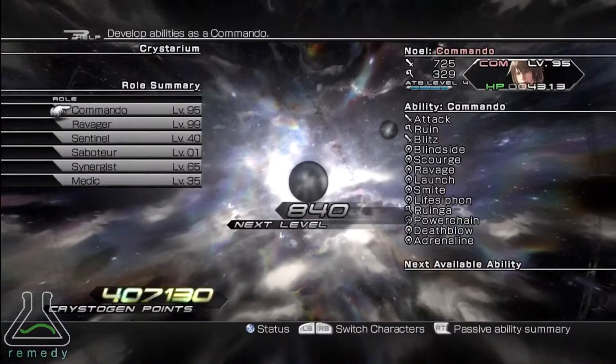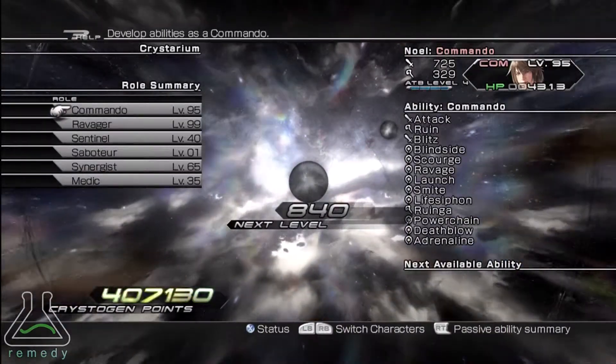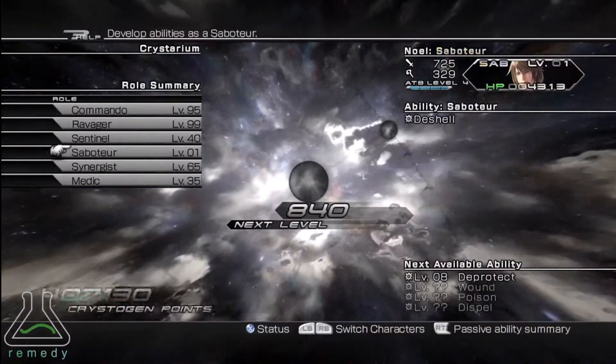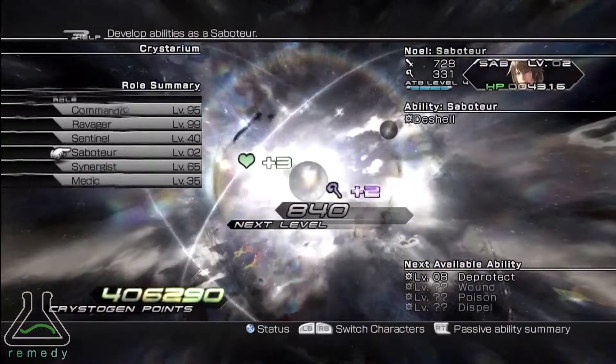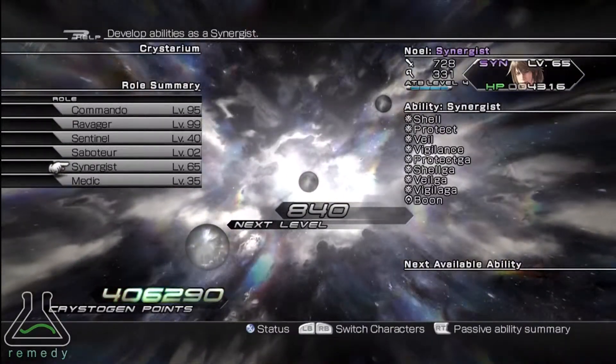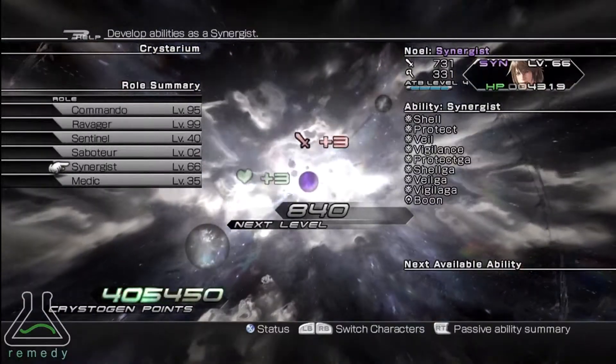Gnoles is a little bit more complicated. You are going to add 7 large Saboteurs, 7 small Saboteurs, 2 large Synergists, 2 small Synergists, and then you are going to add 12 small Medics.